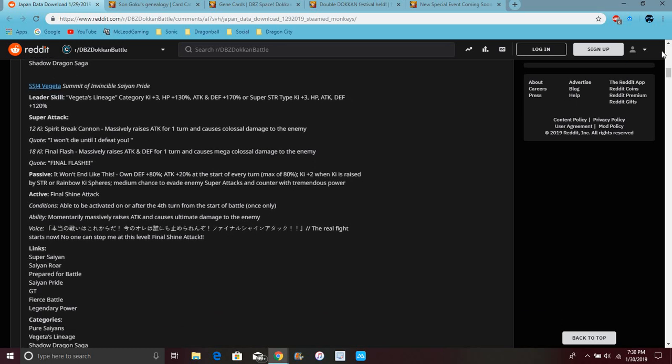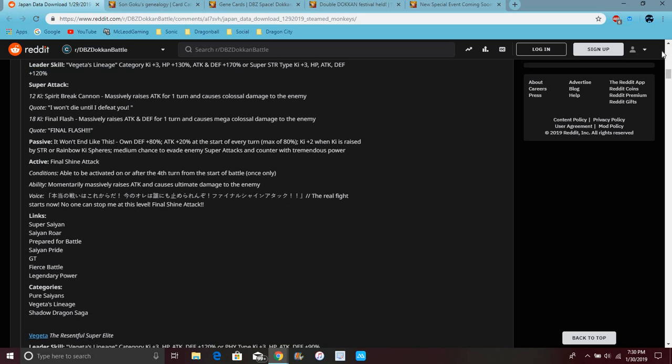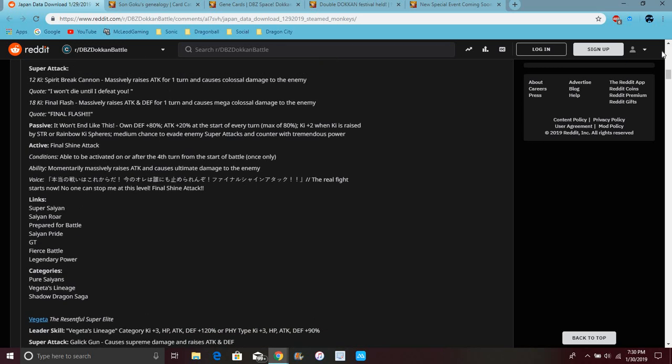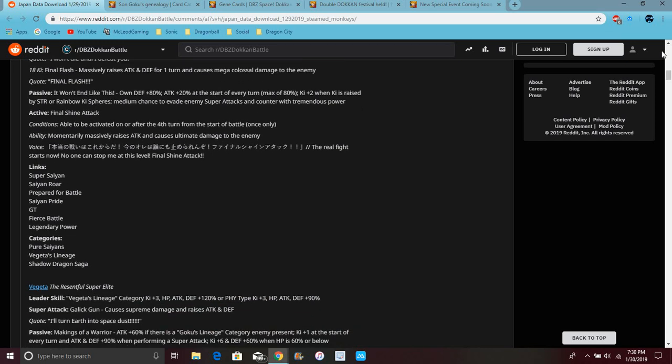For Vegeta, he has the same leader skill, just giving HP 103% and tech defense plus 100. It's basically the same leader skill. His super attack massively raises attack from 1 turn and causes colossal damage. Final Flash does about the same thing. His passive does basically the same thing as Goku's. They even have super attacks and stuff.